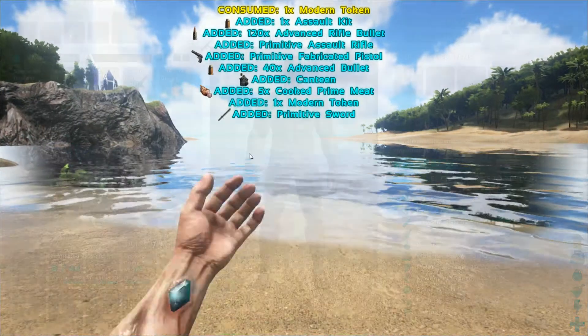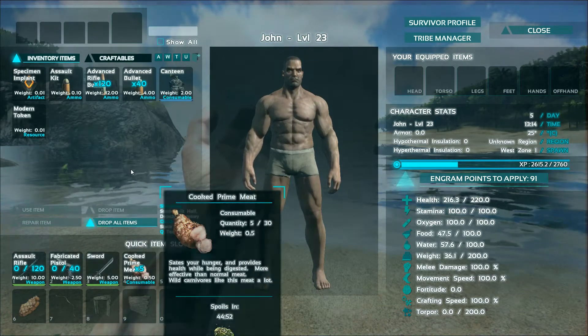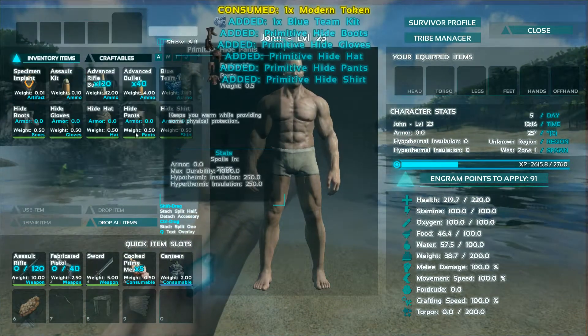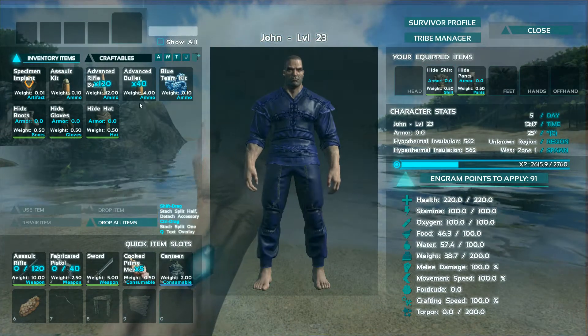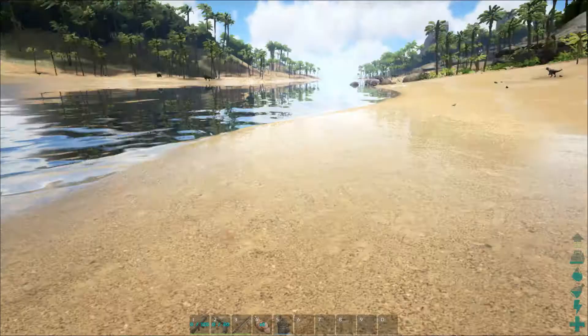Basically, what the assault kit is going to do is give you an assault rifle, fabricated pistol, sword, cooked prime meat, canteen, and a mod token which is going to allow you to craft your armor. Once you choose your class, you choose your team. Now that you have your team, it's all blue — and that's all it takes.